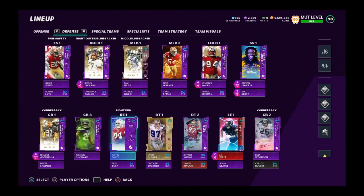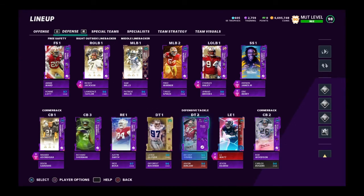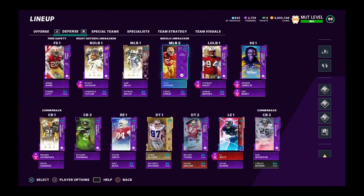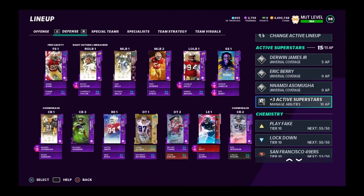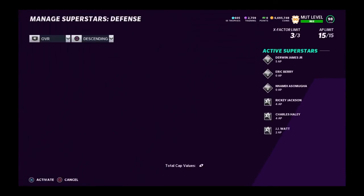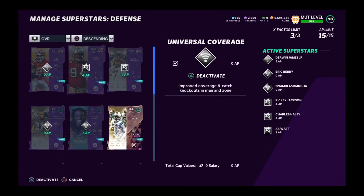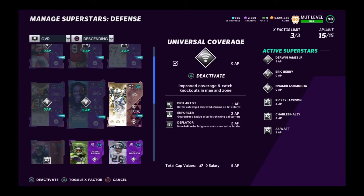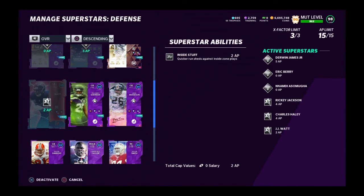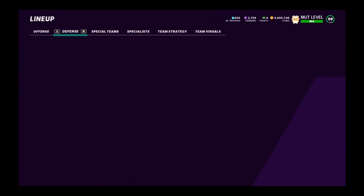The final thing I'd recommend is inside stuff — I've got inside stuff on JJ. KOs aren't bad either. So to recap what I'm running: extra elite, extra elite, pick artist, enforcer, deflator on Derwin, and inside stuff.